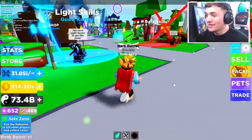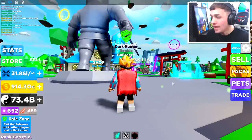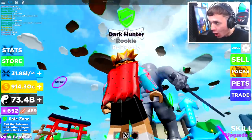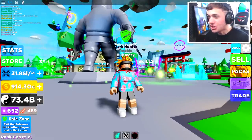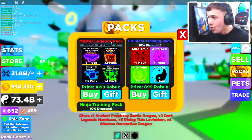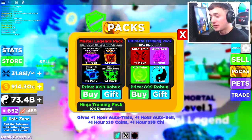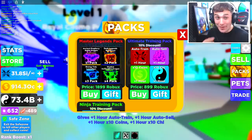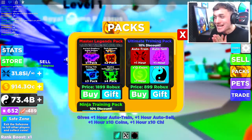I joined into Robux Ninja Legends today and I noticed something straight away when I got into this game — it is not the fact there is a frog hopping around the islands. It is in fact that in the Game Pass selection of this game, there is a new Master Legends pack. You know me, that's gonna last for a total of like 60 seconds. But as you guys can see from the look of my face on the top right of the screen, I am super keen to buy it.